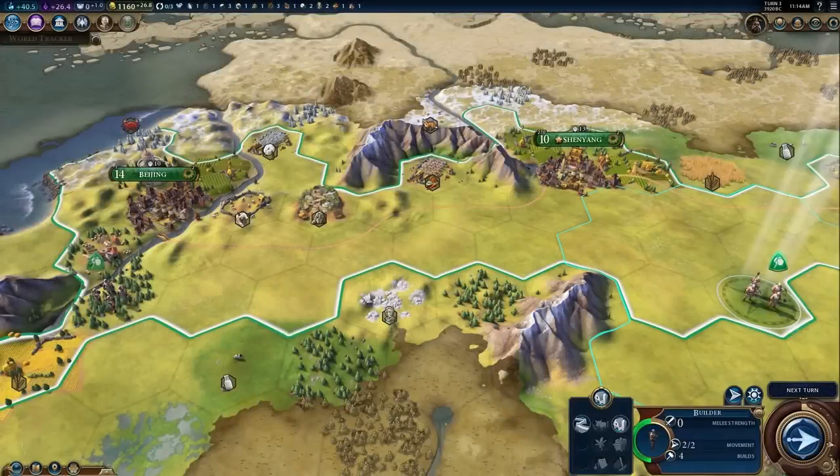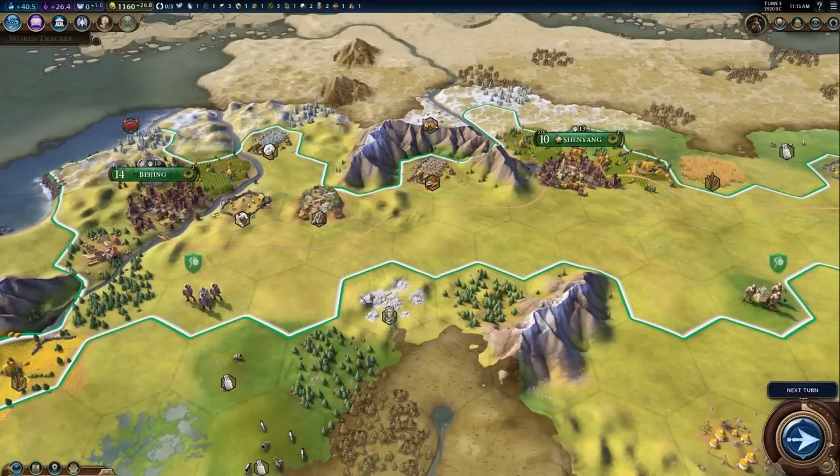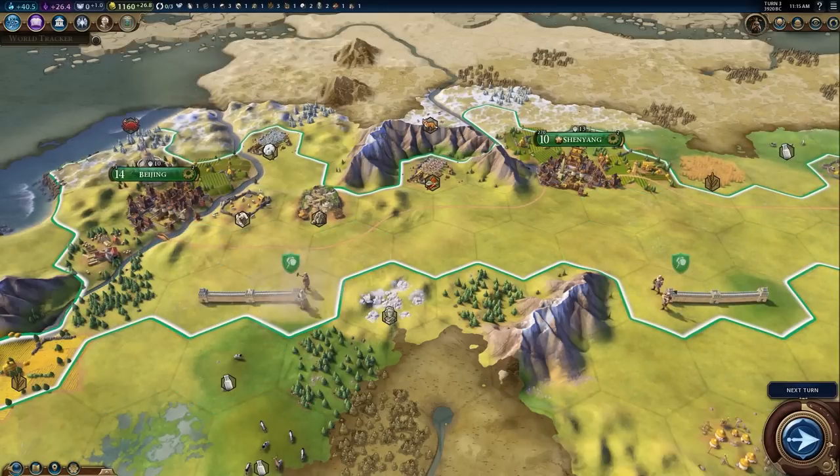The Great Wall has returned in Civilization VI, but now it is a unique tile improvement for the Chinese. At the start of the game, it'll provide defense and gold, and as you advance through time,